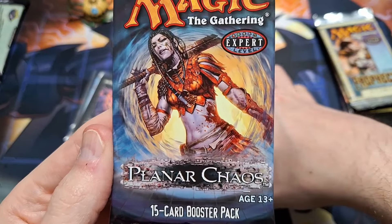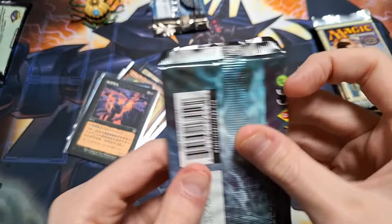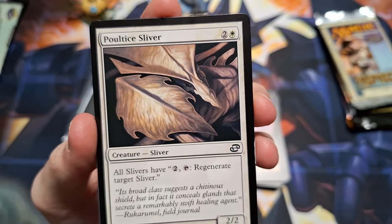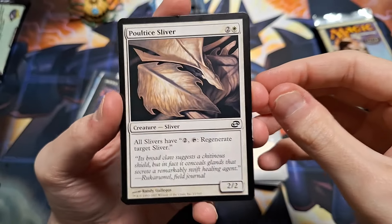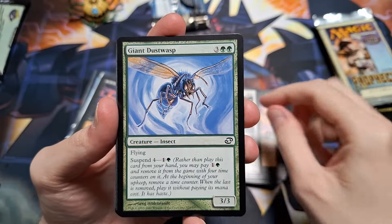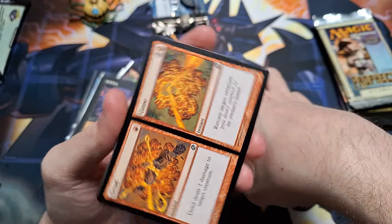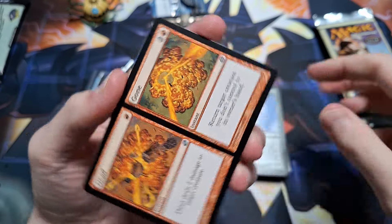We are at the uncommons now — Leaf Drake, Roost, Court Hussar. And for our rare, we have a double threat: Odds and Ends, baby! He is indeed very odd. To be completely honest, I didn't recognize a single card from that pack except for the Signet.